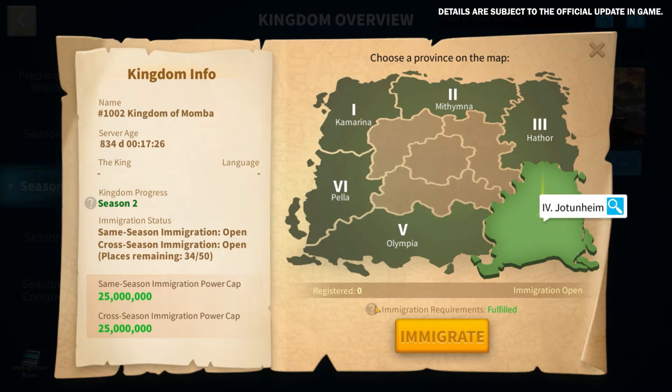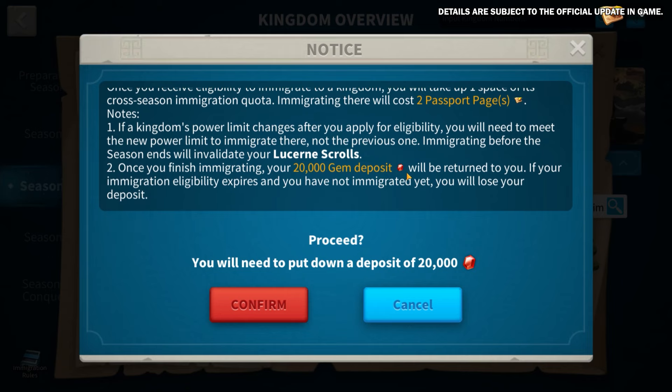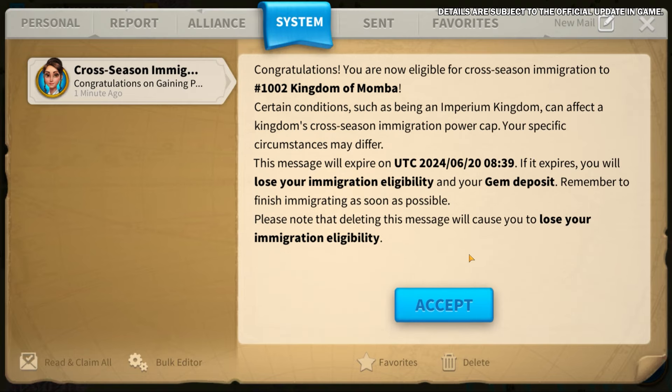Now let's look at some optimizations regarding immigration. Cross-season immigration now requires a deposit of 20,000 gems. Once you receive eligibility to immigrate to a kingdom, a deposit of 20,000 gems will be deducted from your account. After completing the immigration process, your deposit will be refunded. However, if your eligibility expires without immigration, the deposit will be forfeited. Governors with less than 10 million power are not eligible for cross-season immigration. Additionally, we've reduced the power limit for cross-season immigration from 100 million to 85 million.